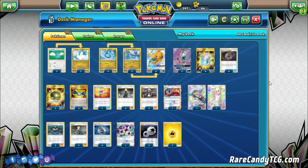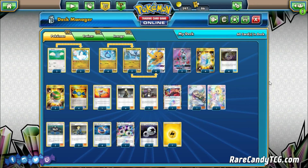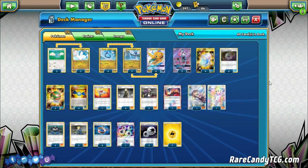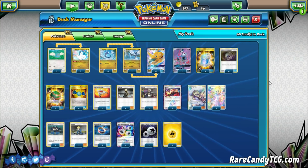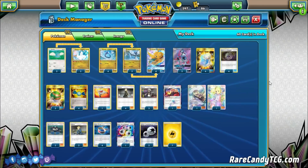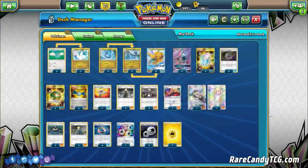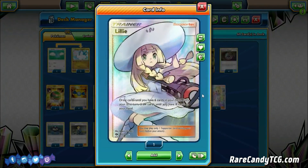For supporters: four copies of Cynthia, the best draw supporter in current standard — shuffle and draw six. Two copies of Lily, our ideal first-turn supporter — draw until we have six, or eight cards if it's our actual first turn. Even in the mid to late game, Lily is nice — like if you have a Dragonite in hand but no Rare Candy, sometimes you can draw into that last combo piece you need to get Dragonite up and running.